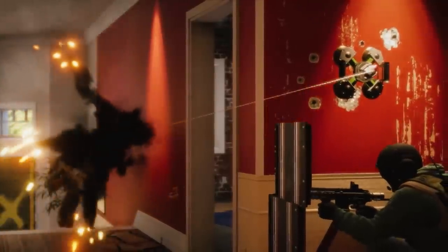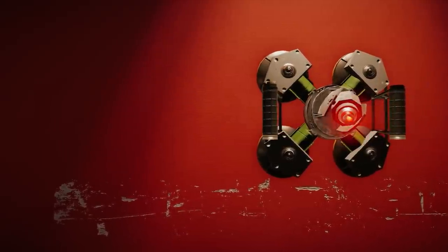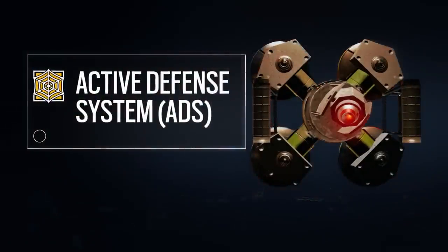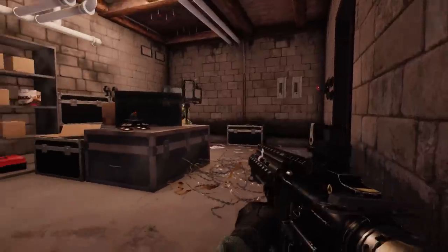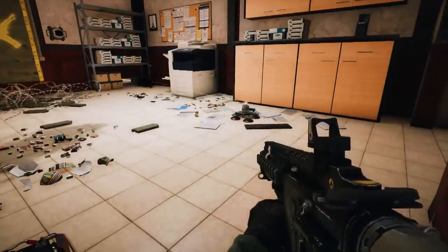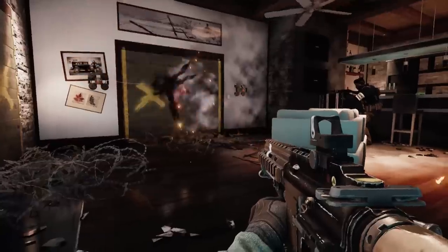Jaeger is capable of destroying incoming projectiles due to his unique deployable gadget, the Active Defense System, or ADS. Mountable on either floors or walls, the ADS will destroy most incoming hostile projectiles in its line of sight, protecting Jaeger and his teammates.